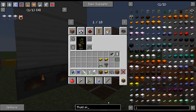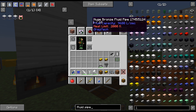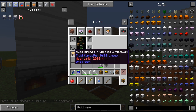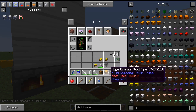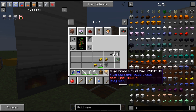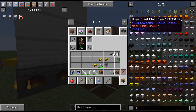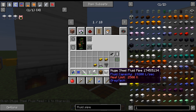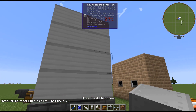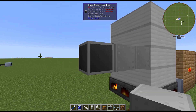When looking at the fluid pipes, we need something that can transfer that much. The huge bronze pipe has a fluid capacity of 9600 liters per second, but the issue with GregTech fluid pipes is they can only transfer half of their capacity to the next pipe, so they really only transfer 4800 liters per second — it's a little deceiving. So if we're producing 7200 steam per second we need a pipe that can actually transfer 7200. A huge steel pipe would be the earliest one that can handle that, transferring almost 10,000. Big steam production requires big fluid pipes.